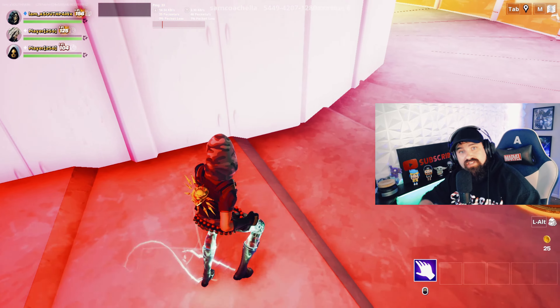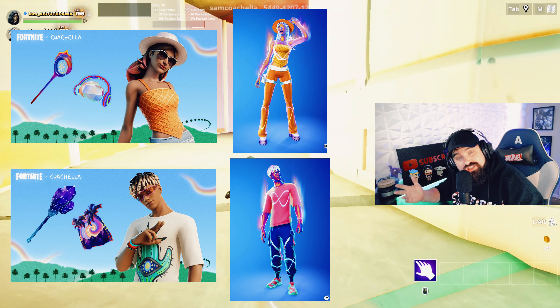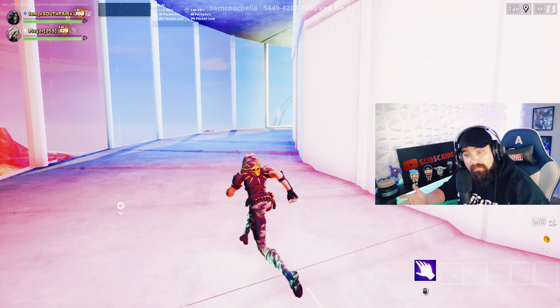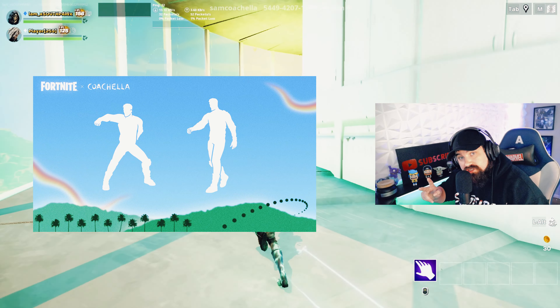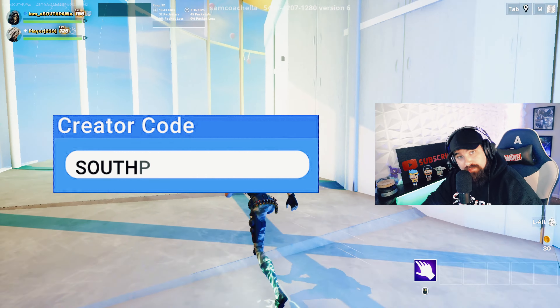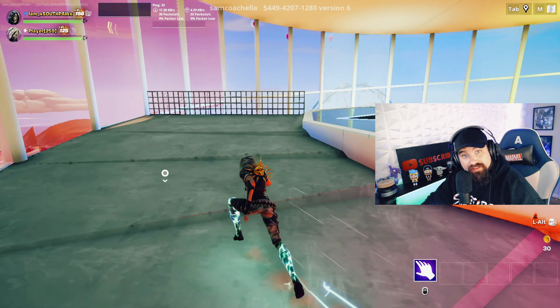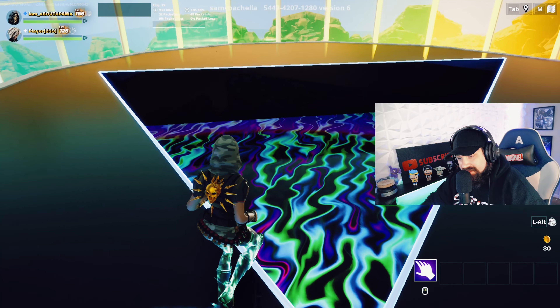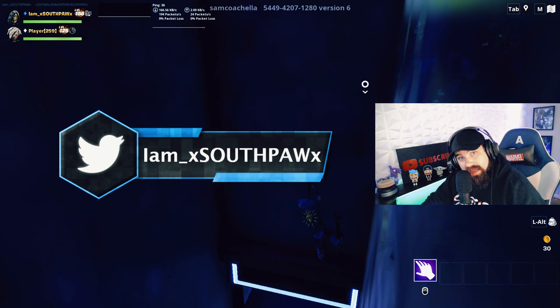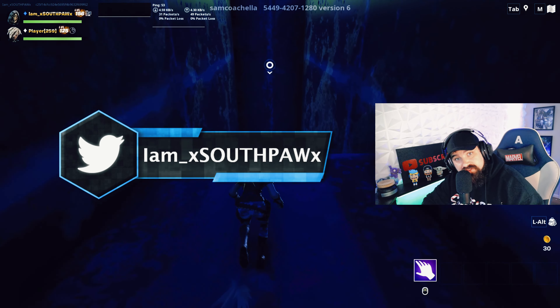Tonight when the item shop resets, Sunset Alto and Desert Dawn are coming to the item shop along with two new emotes. When you pick these up for the Coachella event, make sure you use code SOUTHPAUW as your creator code in the item shop to help support me. Tweet at me showing you used the creator code for a chance at a shoutout in my next video.